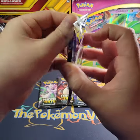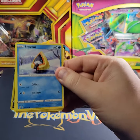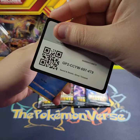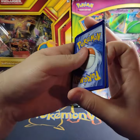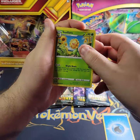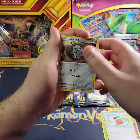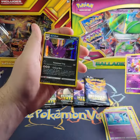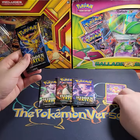Man, these newer sets aren't doing me good today. All right, here we go — maybe we should do a pack trick, let's try that. One, two, three, four. We got Sunflora, Dondozo, Snorunt, Flittle, Seedot, Smeargle, Espeon, Radiant Alakazam, and a Crobat holo. So at least we got a little something before we get to the Hidden Fates packs.